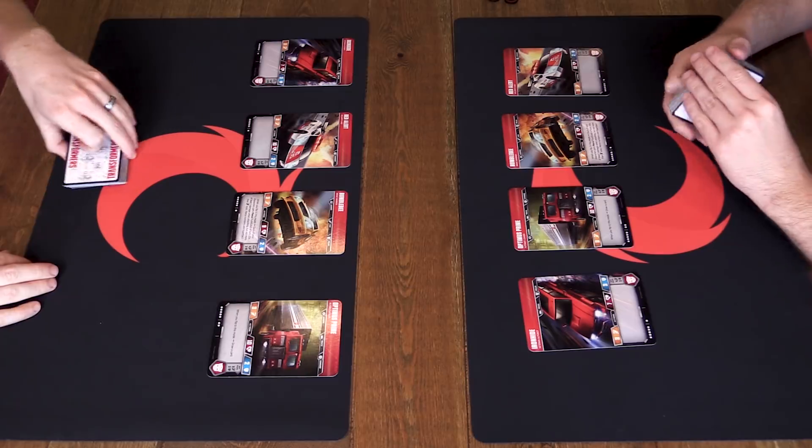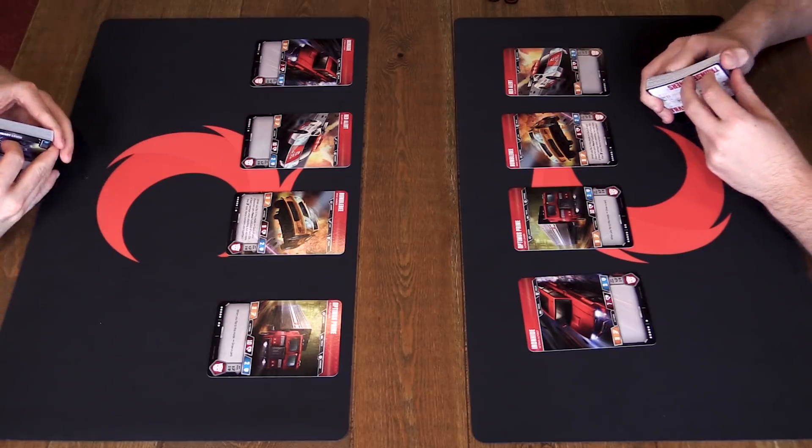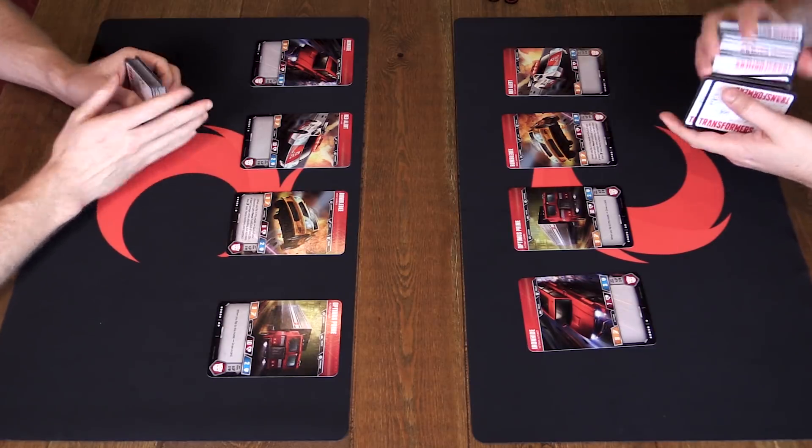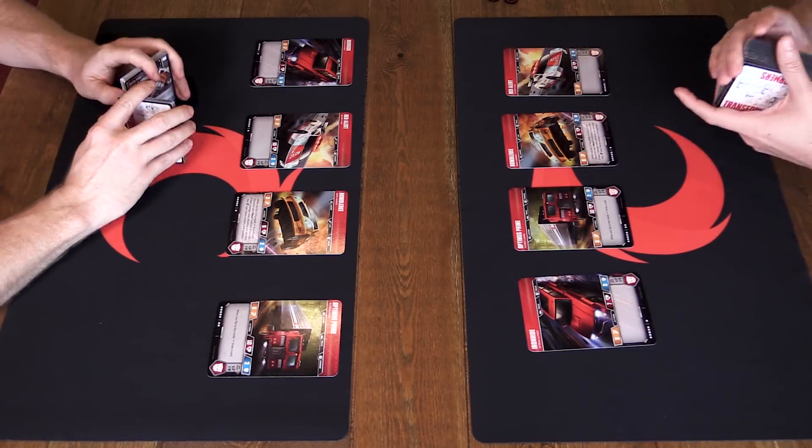A big part of this game is action economy - managing the order you do things and what you're doing on your turn. When you only have two characters, that is even more limited. This game is not intended to be super complex. We really recommend getting at least two starters to try the game for the first time. We've got Autobots versus Autobots here, so there's some infighting going on. Like in most card games, the first thing we do is shuffle our decks. These are straight up starter decks - identical.